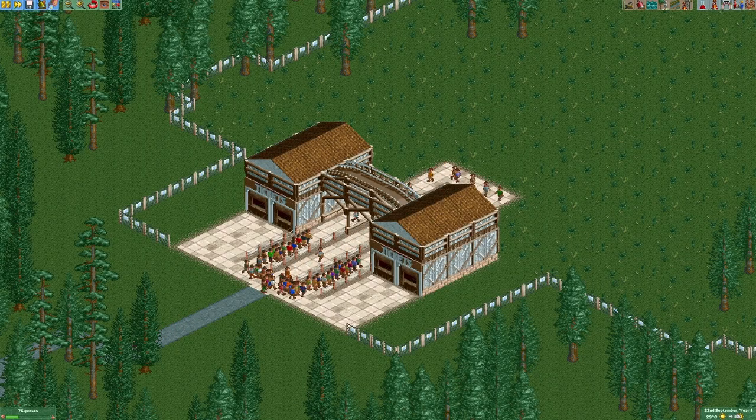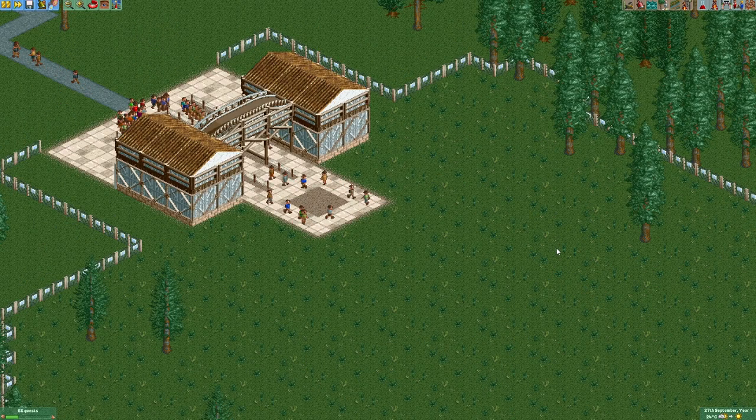Hello guys and welcome to another episode of Flix Pie Forest where I built my own park. First of all, I've listened to your suggestions and put some actual stalls in here. They aren't accessible though, they're just for decoration. In this episode we're gonna build a little plaza right here which is gonna feature a fountain and some stalls.